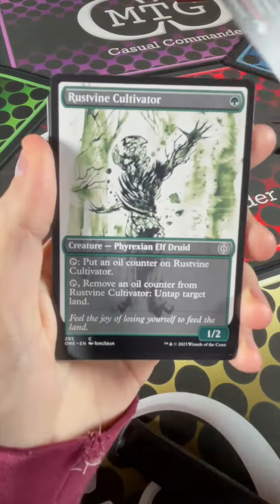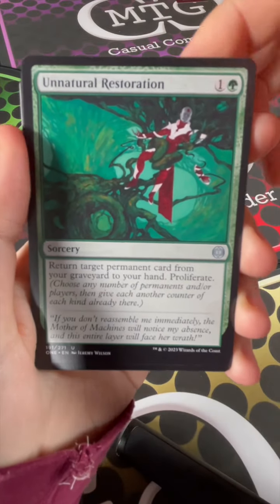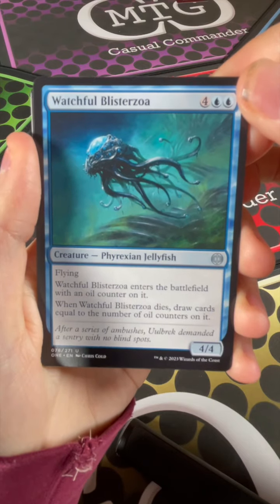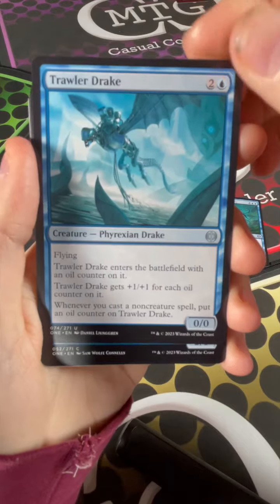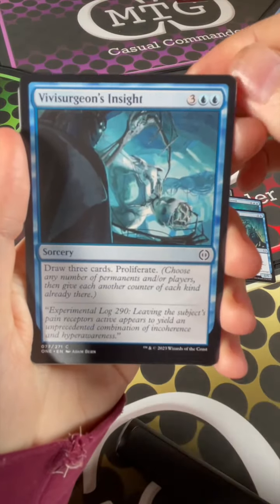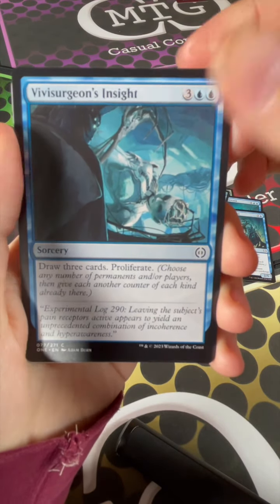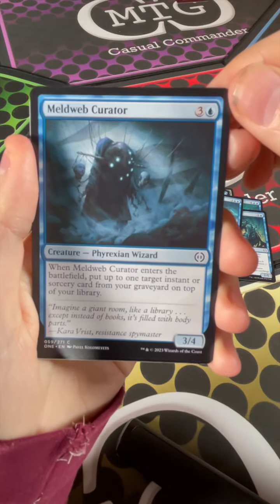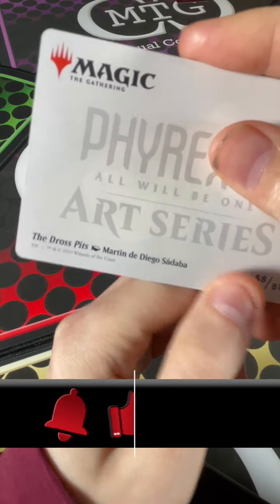We got Rustifying Cultivator, Unnatural Restoration, Watchful Blisterzoa, Trawler Drake, Cataxan and Mab, The Pitcher, Vivisurgeon's Insight, The Surgical Bay, Meldweb Curator, Claims, and the art card is Dross Pits.